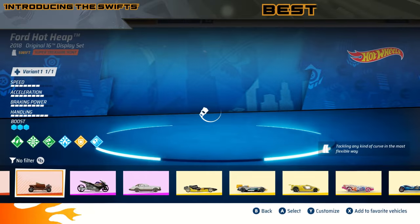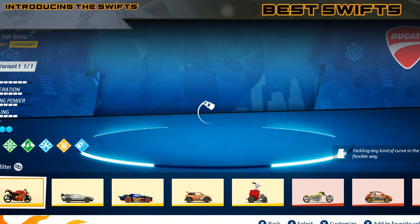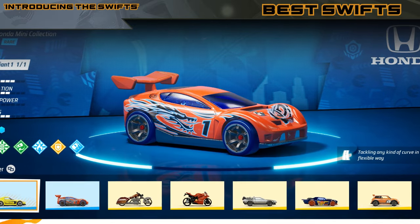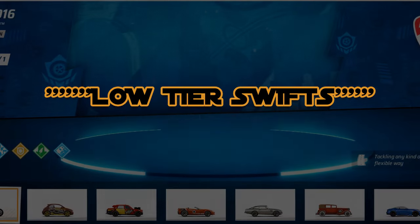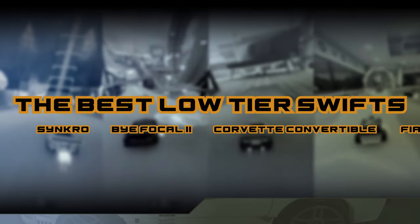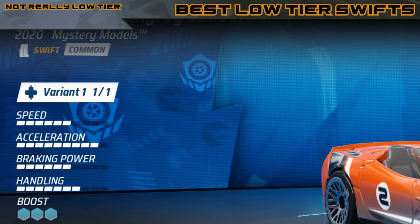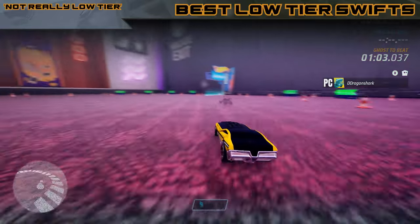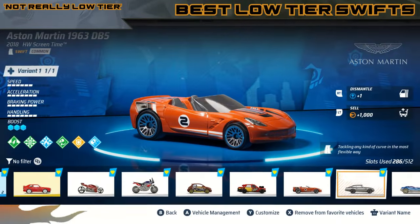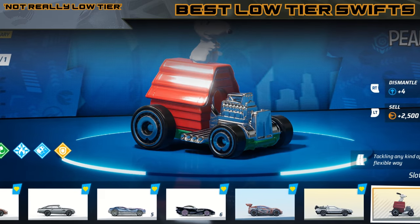We finally reach the Swift class. Because the Swift class has a lot of good stuff, I decided to divide it into three categories. First, the low-tier Swifts. The Swift class has solid stats, high boost regain especially compared to their sister classes like Balance and Rocket, high boost acceleration, and they're barely affected by off-road. So it's a pretty stacked class. Similar to Rocket, there really is no bad Swift.